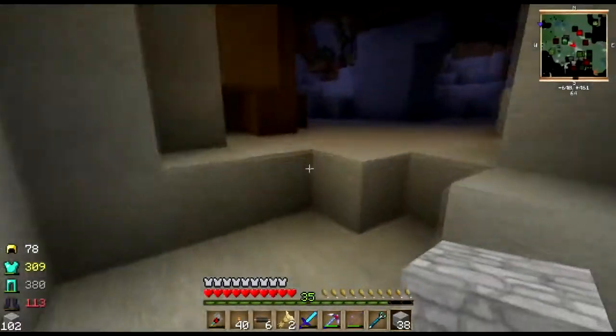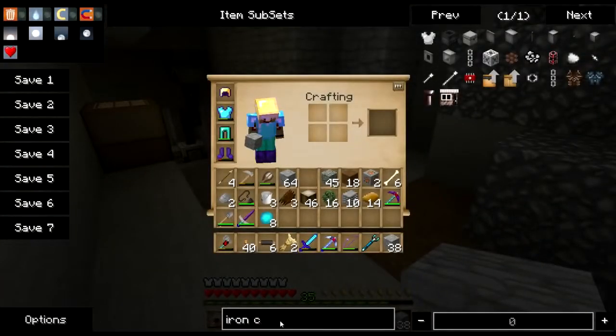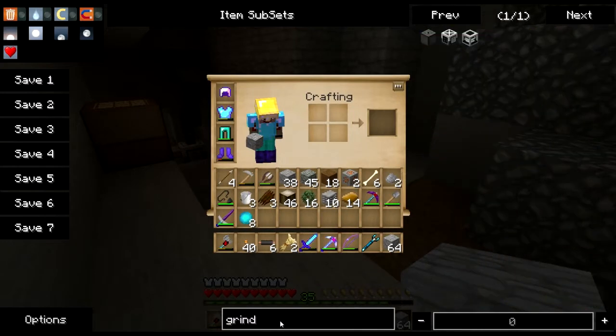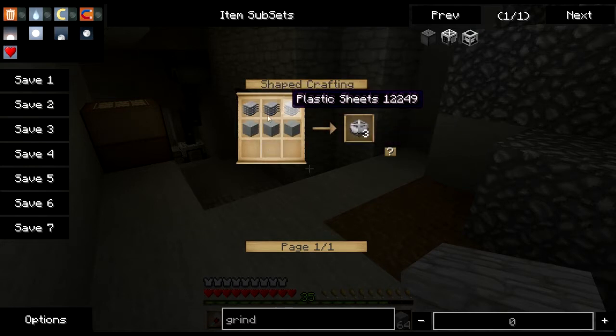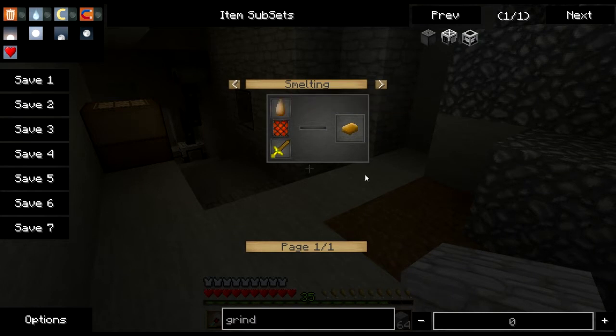Well, since we lost a whole bunch of work, I can at least show you the recipe for the grinder. It's just plastic sheets — which is raw plastic, which is rubber that's been smelted — a book, a golden sword, a piston, and I did finally figure out a little mnemonic trick to remind me how to make a piston the right way. And factory machine blocks, which are just plastic sheets and stone. That's what you get plastic from.